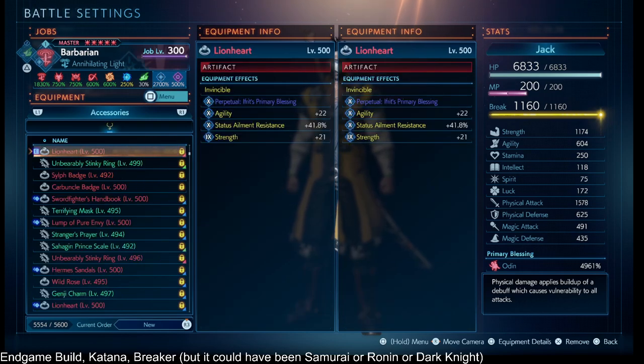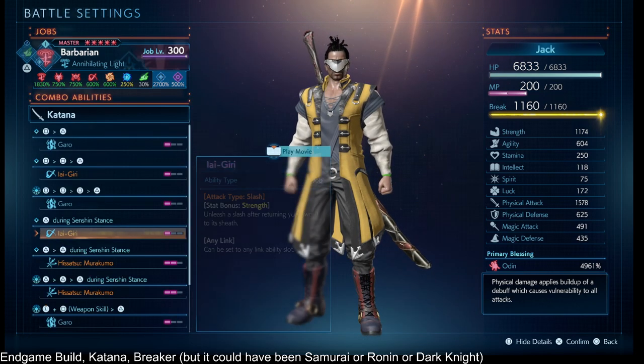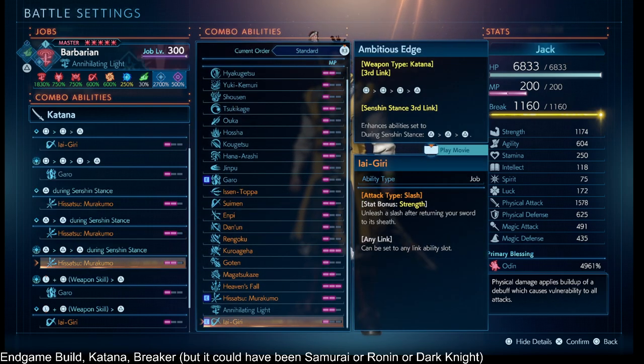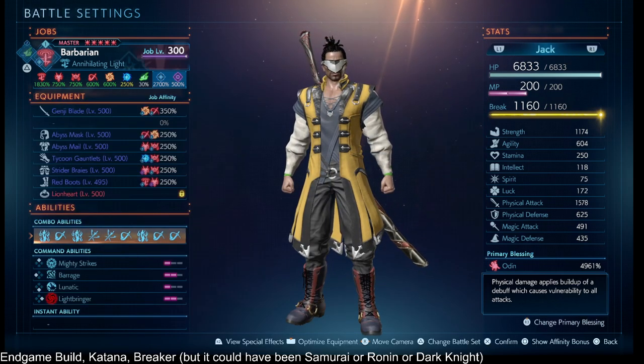On my accessory, since it's an endgame build, I have an Ifrit Primary Blessing Badge that gives a brief red flash signaling you to time the combo ability button just right for a big boost in damage and break damage. I'm not always going to hit that timing, but I'll try.